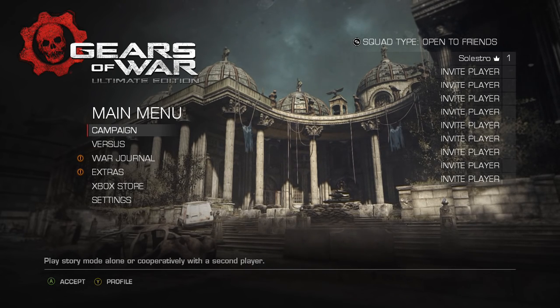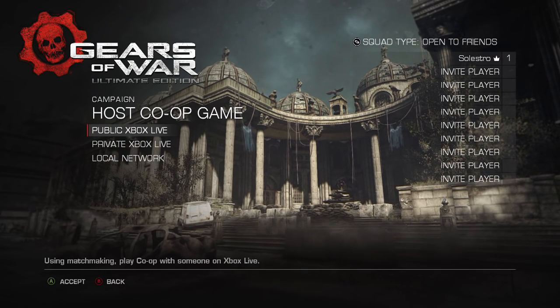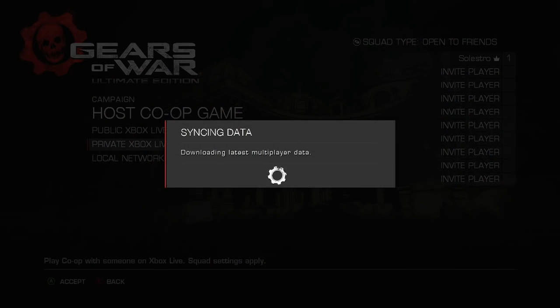So here's a little tip for you. When you're doing this, go to Campaign and then go to Host Co-op Game. If you really want to do it yourself without anyone joining you can do private Xbox Live, but I would suggest doing it public because RAM is so much easier public. But if you're a real sadist you can try it on private.